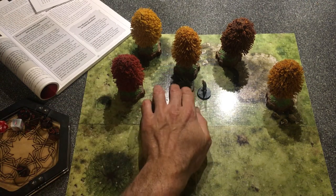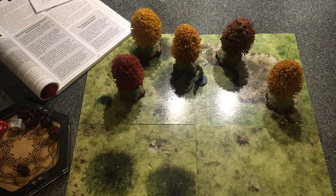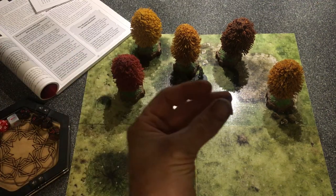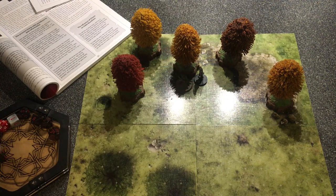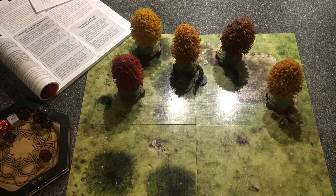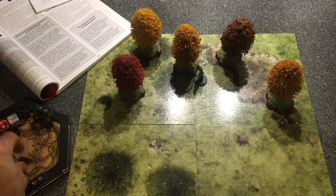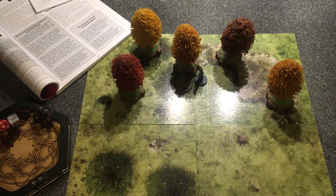Squatted underneath the tree trying to get some relief from the weather. Rolling the 1d4 for how many hours pass: 2 hours. Rolling my percentage die for encounters: 50% - no encounters. I'm going to say another five hours until daylight. Another hour passes - rolling: 68% - there's an encounter.